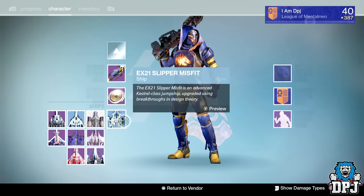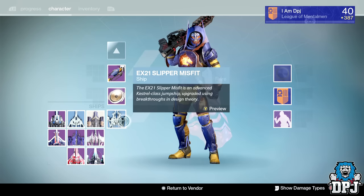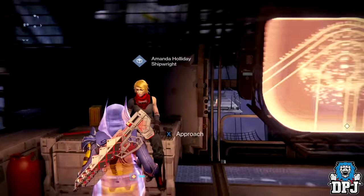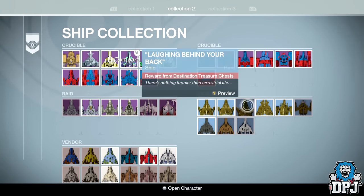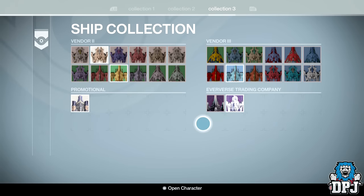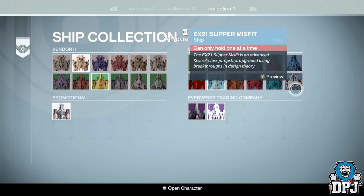I use it on every single character to be honest — well, on my Warlock I still use the very first ship you actually get, but on my Titan and Hunter I use this EX-21 Slipper Misfit. The best thing is, if you buy it once you don't even have to lock it — you'll always have it. It doesn't come around very often, but it's definitely worth it. You can find it right there — the EX-21 Slipper Misfit from Vendor 3. Definitely worth your time buying, 100%.